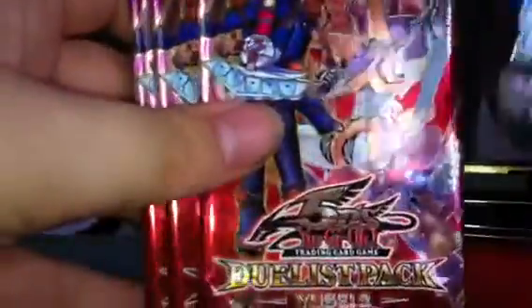Ancient Prophecy and three packs of Duelist Pack - you say two. Anything underneath? Nope. Okay, let's get started then.